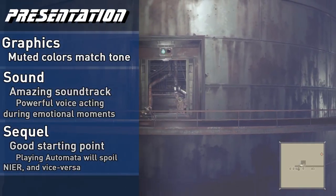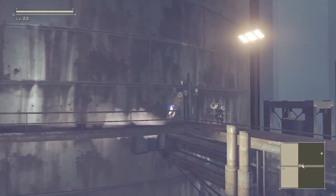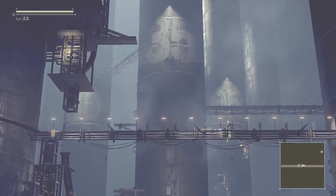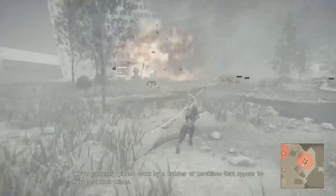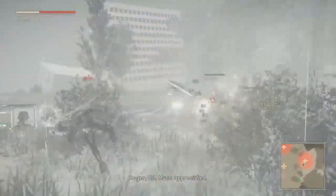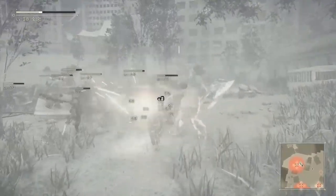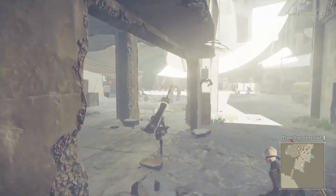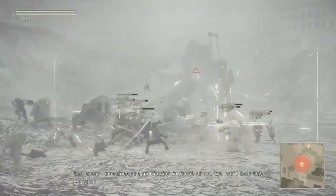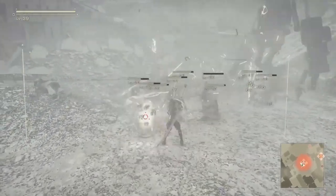The visuals of Nier Automata work very well. There are a lot of seamless transitions from full 3D movement to locked 2D movement, and the 2D sections often have very striking visuals. The cinematic camera movement is quite good, but the camera in battle and specifically lock-on leaves something to be desired. Lock-on seems mostly random in which targets it selects, forcing you to either deal with what it locks onto or ignore it completely. The color palette is very muted to match the post-apocalyptic setting. There are fairly regular frame drops and occasional stuttering, though it's harder to fault given the number of enemies and projectiles on screen.